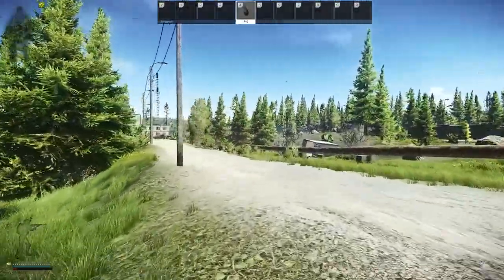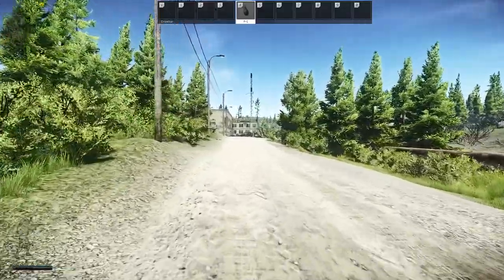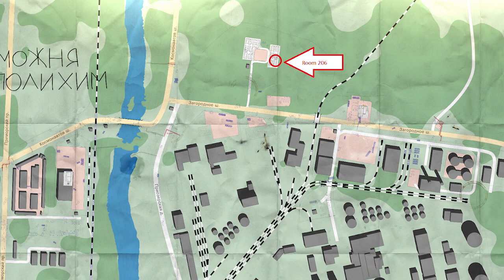After unlocking the door, you simply need to walk inside the room to complete the objective. But to finish the quest, you must securely extract from Customs once. That's it!